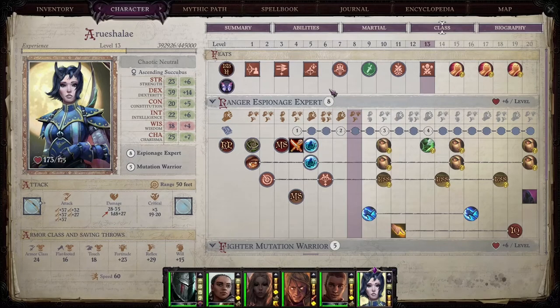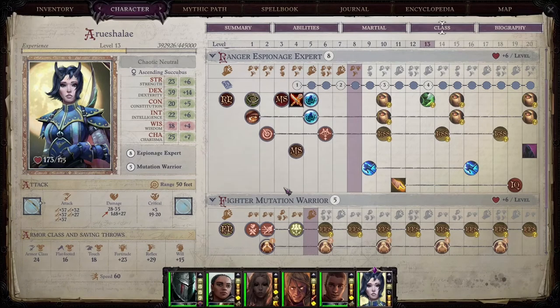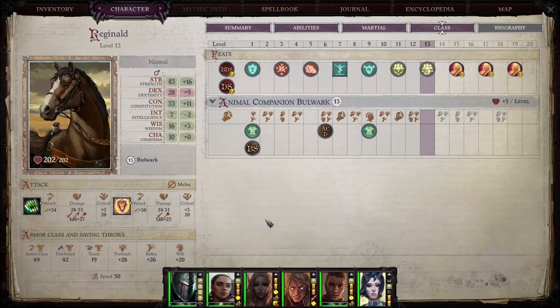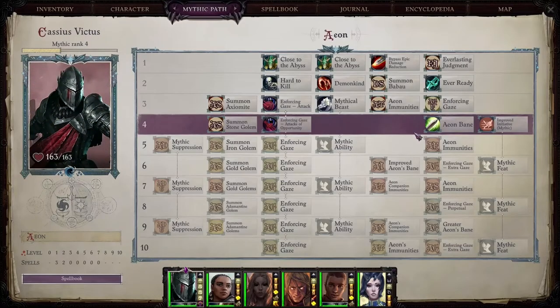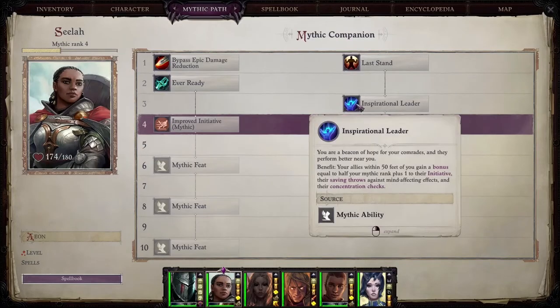One thing I do want to note is Improved Initiative that I got for almost all my characters. Improved Initiative is super important for doing as much damage as possible early in this game. You want to go quick, and you want to kill things within the first round or two before they even get to act, because they hit hard and it's something you really want to avoid. The tanks will eventually get up to a high enough AC — like over 60 AC at this point in the game, which is very good. But even then, they don't always go for the tanks right away, so you really want to kill them as fast as you possibly can. I even went so far as to take Improved Initiative Mythic at level 4, just because I wanted that bonus to initiative right quick. And even got Inspirational Leader for her at third level — making sure we got that bonus to initiative, even if it's just plus two at that point. It's still worth it.